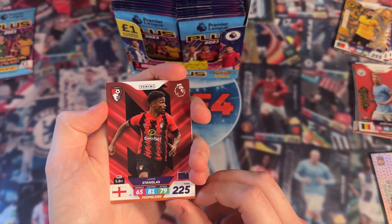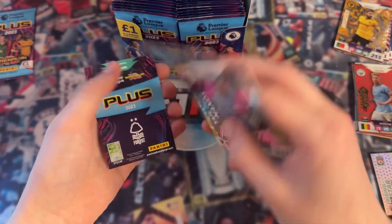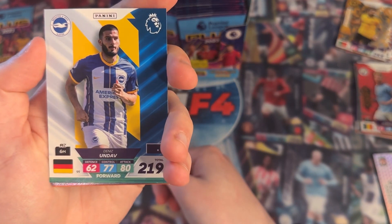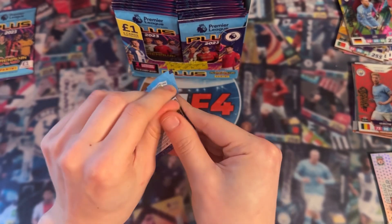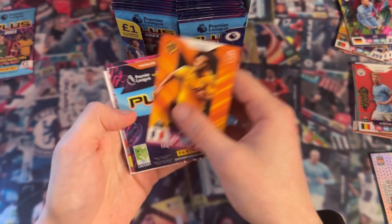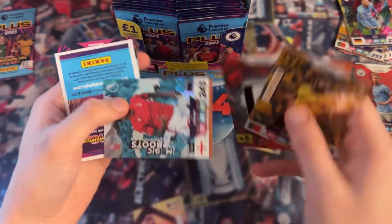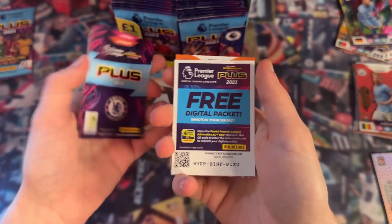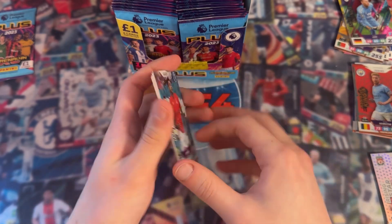We have Junior Stanislas, Harry Wilson, Liam Cooper - Rising Star, Bernt Leno - Safe Hands, then the digital pack, Dennis Undav, and Emmanuel Dennis. That's a pretty boring pack. Next up: Ryan Ate Nori, the Fulham badge, Captain Ruben Neves, and Magic Boots Jesse Lingard. I'm getting a few cards I've already got. We also have Joel Matip and N'Golo Kante - very nice.